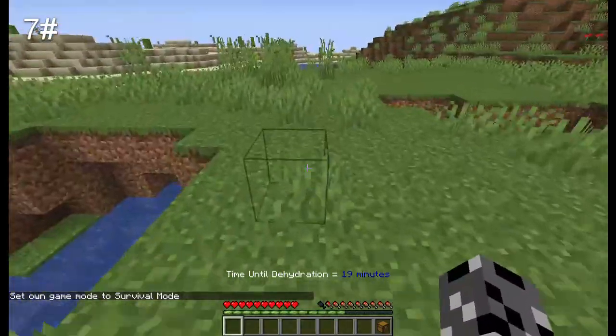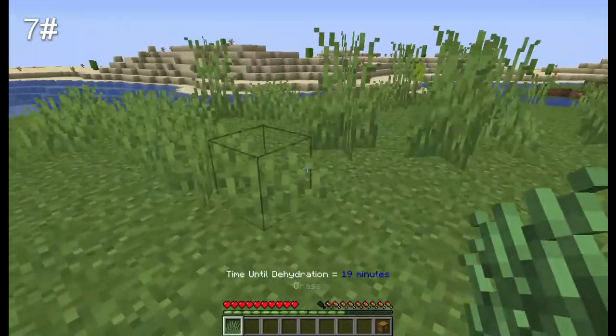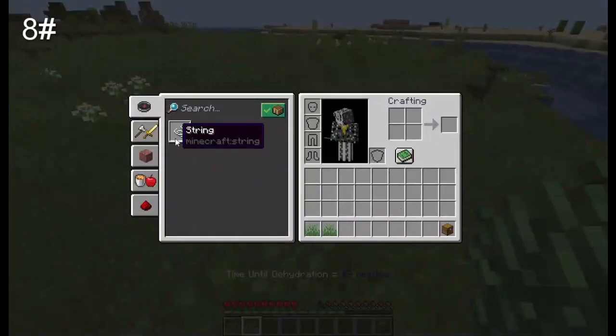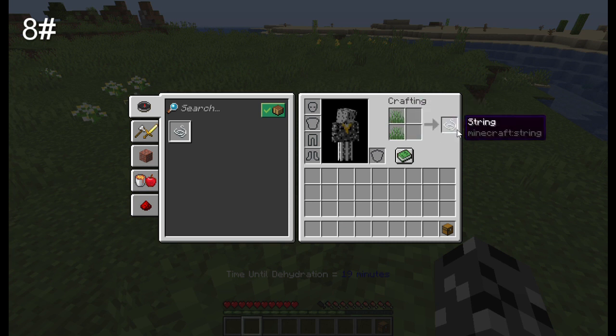The next feature is that when you break grass, it has a 15% chance to drop itself. You can then turn two grass into one string.